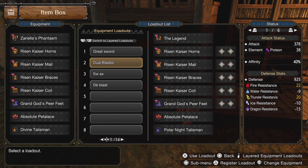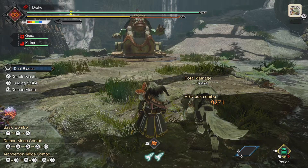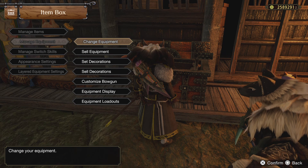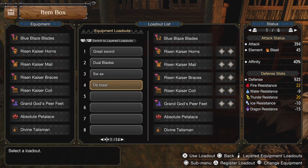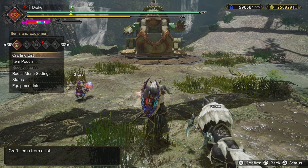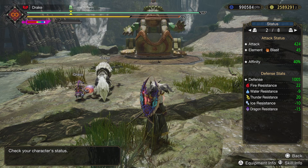One last build — this is the dual blades build. The hit count on the powder mantle is different for each weapon, which seems kind of skewed toward long sword. At level 3 on long sword it only takes 16 hits to activate it, but at level 3 on dual blades it takes 190 hits to make it pop. It seems very one-sided.